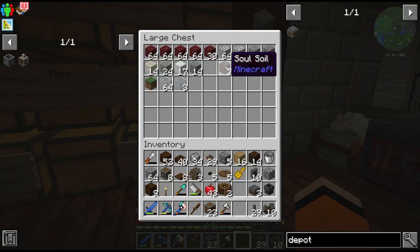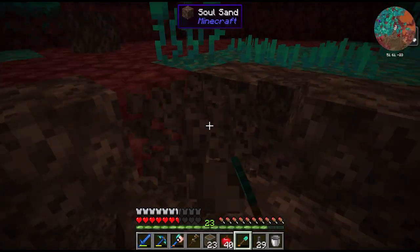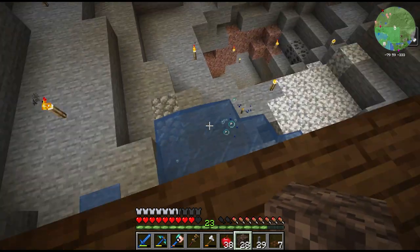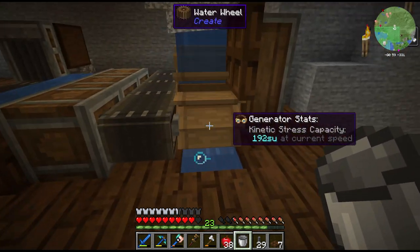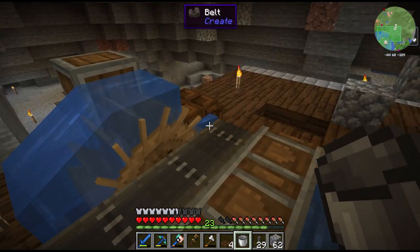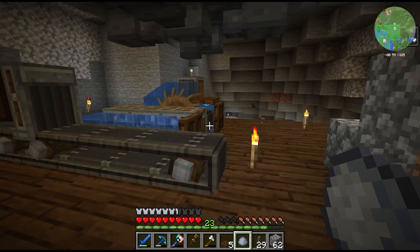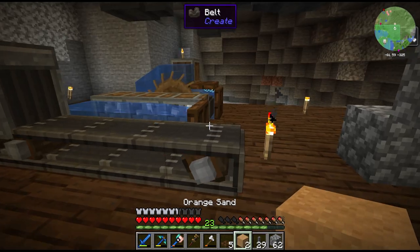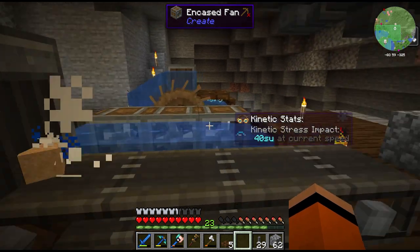Both belts are now spinning, very slowly. Let's try the soul sand trick — I think we did pick up one or two pieces. Wait, this is soul soil — I don't think that's the same thing as soul sand. Let's go get some actual soul sand from the nether. If we place a soul sand block here, spill the water, and place another source block, that creates a bubble column — soul sand has to go one block higher. Now we're at 320 SU. Let's give this some items — clay goes into the drawer, and orange sand gets washed by the three fans and also washes into clay.